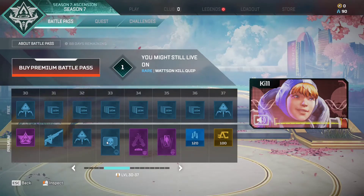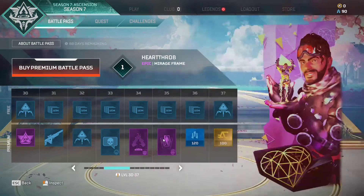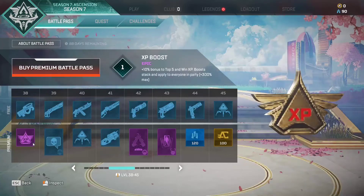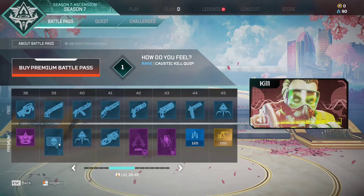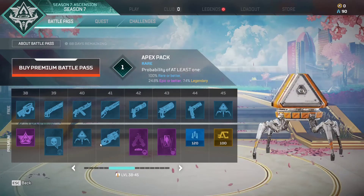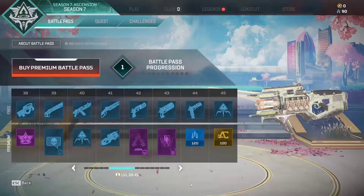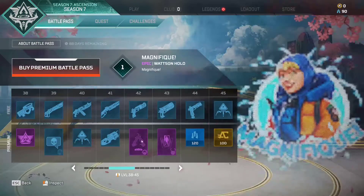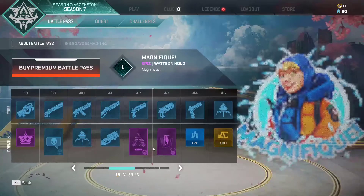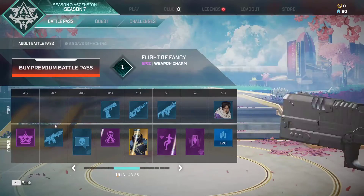'Very Optimistic There, Watson', 'I Got You Beat Lifeline', 'Heartthrob' Mirage skin, crafting materials, Apex coins, XP boost. 'This is for Posterity so be honest, how do you feel?' Quick Apex pack, 'Sunbaked' Charge Rifle skin - that is very nice actually, I like that a lot. 'Magnifique' - I can't say it - craft materials, Apex coins, banner.